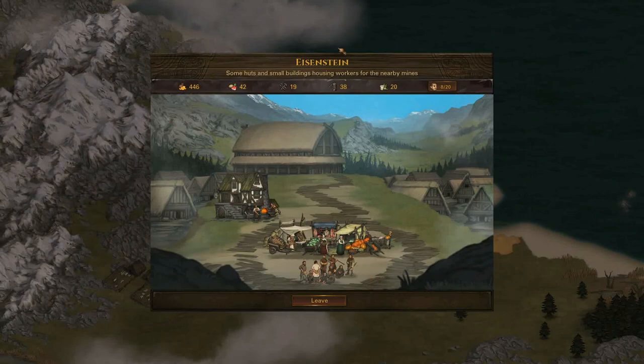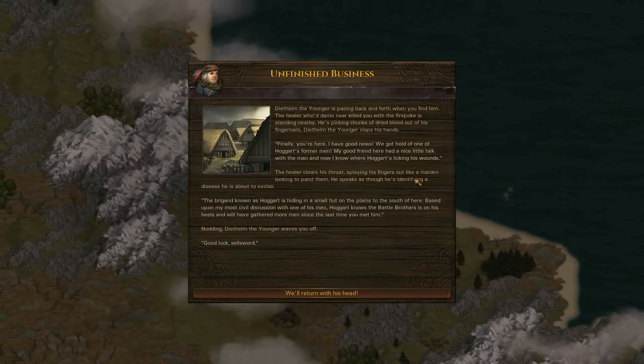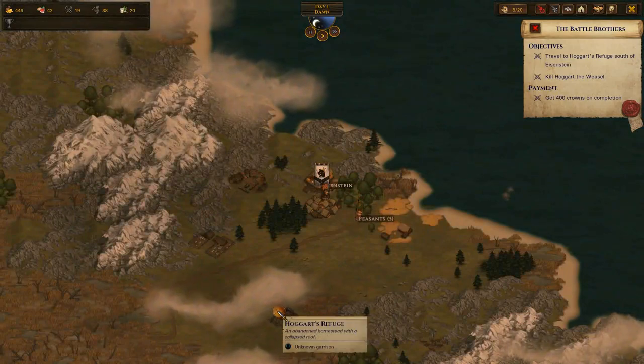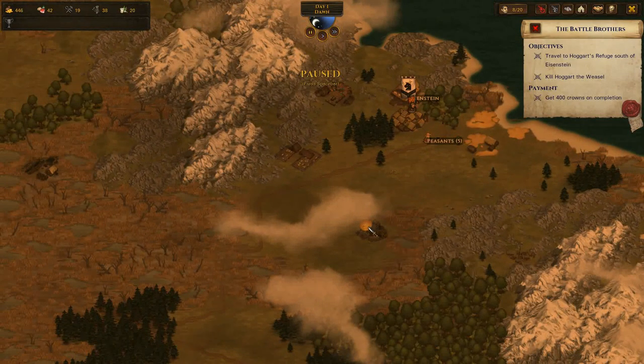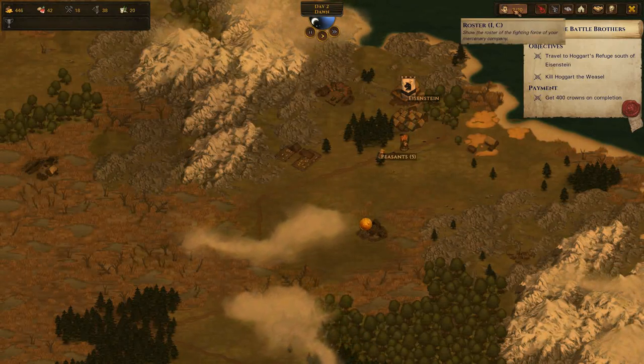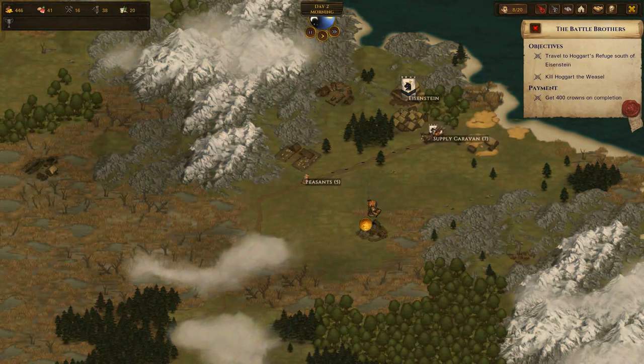Once you've geared up and got everything, you can just say leave. You'll get a next quest line - your unfinished business - and they'll tell you where Hoggart is. And you just get a little mark on the map, so you've got your little marker there.